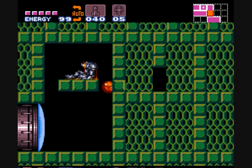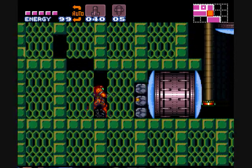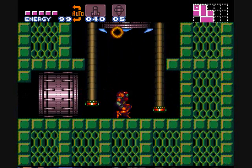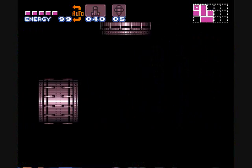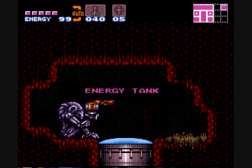You can see this block is backwards, signifying that there is something here. That door opens after Kraid — it allows you to go up here and get another energy tank.